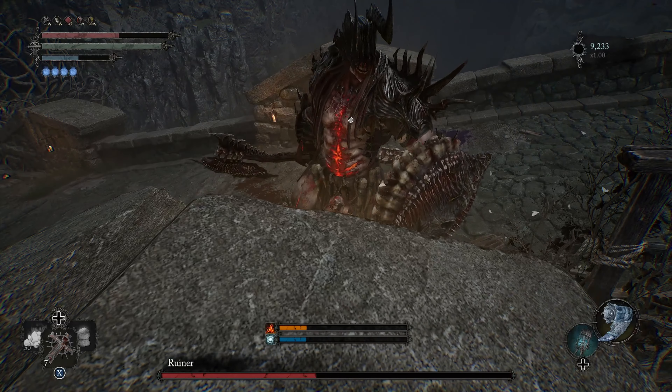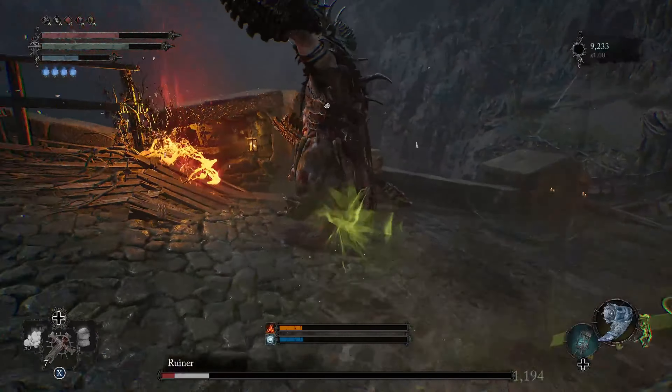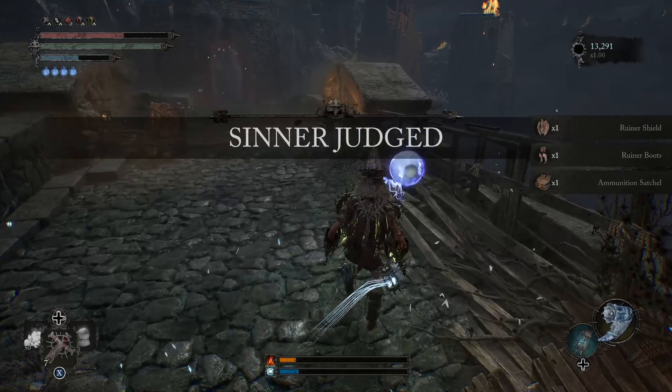Want to be able to do a massive amount of damage in the form of status? Today I'm going to tell you guys how you can inflict bleed, fire, ignite, poison, and wither all in one single hit.